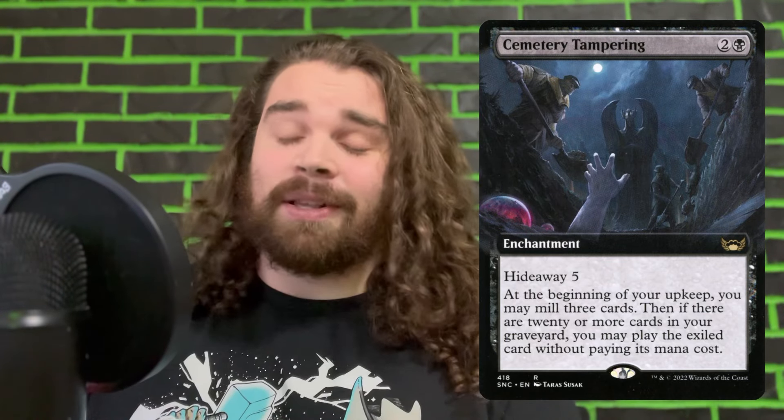The first thing we have to do in Jund, especially, is turn our graveyard into our library and then our graveyard into our hand at the same time — filling our graveyard as much as possible and then using cards that give us access to it. First thing: Altar of Dementia. You take a big giant creature, you sacrifice it, and you mill that many cards. Cemetery Tampering is simple, takes no setup, just throw it on the battlefield, it mills you slowly and later you get a card out of it. A card I like better than Cemetery Tampering is Out of the Tomb.